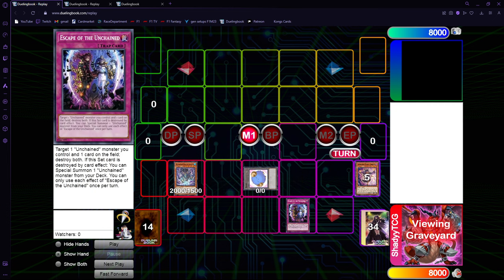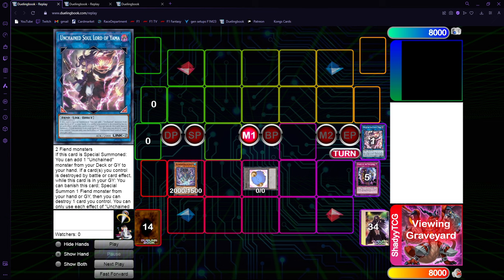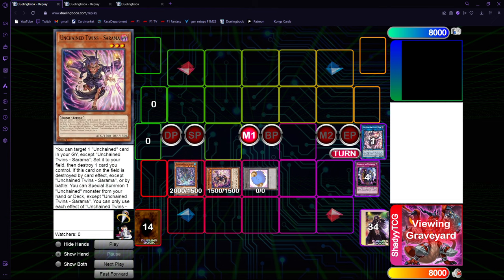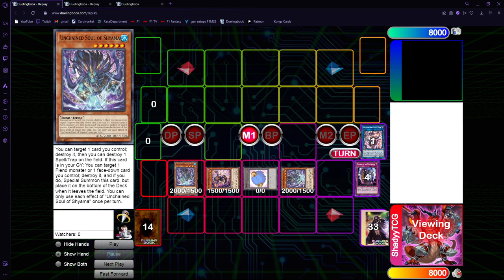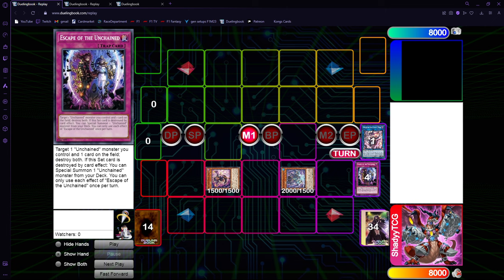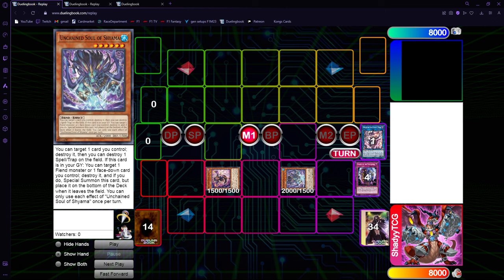We're going to pop the trap with Shiyama and banish Yama, special summoning Sarama and special summoning another Shiyama - because I like to special summon Shiyama for the deck, since the other one is going to return back to the deck. So at least we always have one Shiyama in circulation.